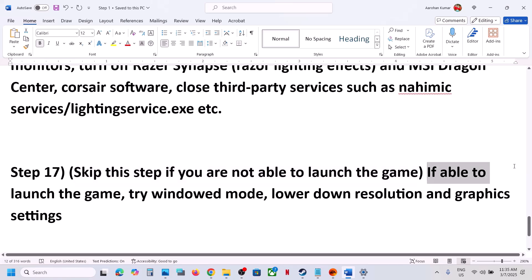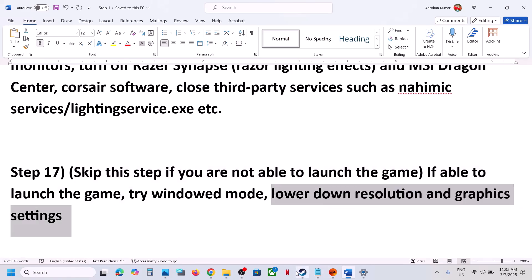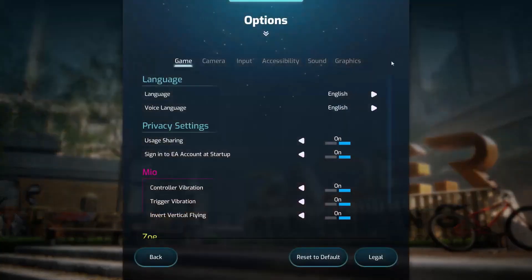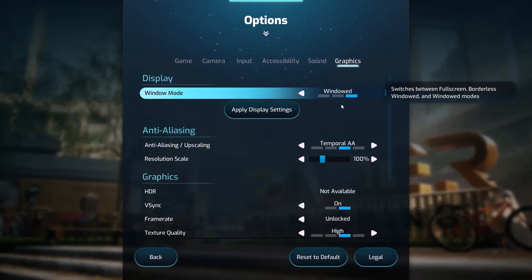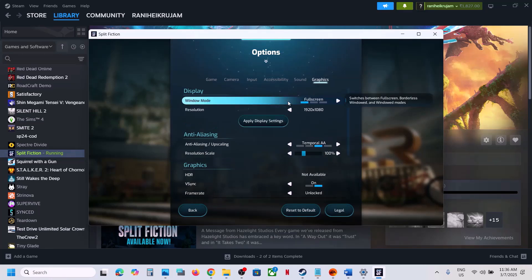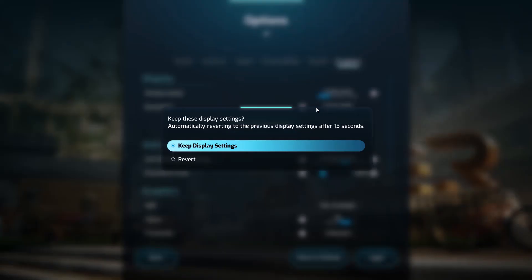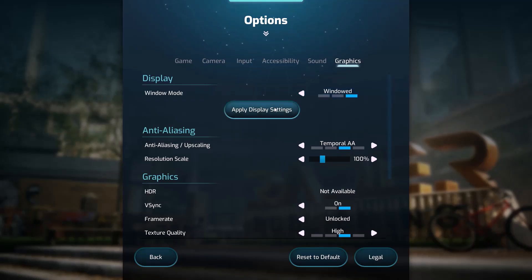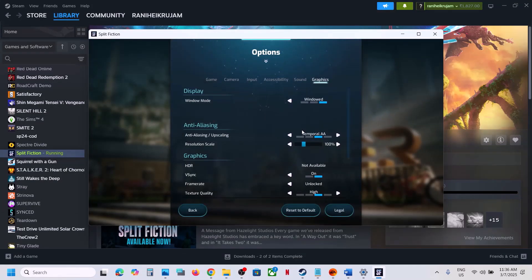The next step — skip this if you cannot launch the game, but if you can launch it, try window mode, lower the resolution, and reduce graphics settings. Launch the game, go to Options, then Graphics. Select Window Mode and apply settings. If resolution is set to 4K, try 1920×1080 or lower. You can also switch to Full Screen and change the resolution to 1920×1080 or even lower, then apply settings.